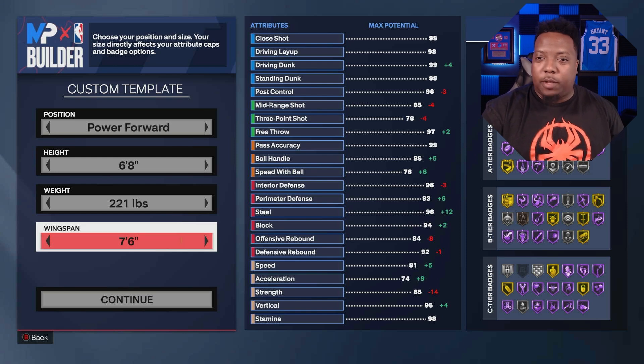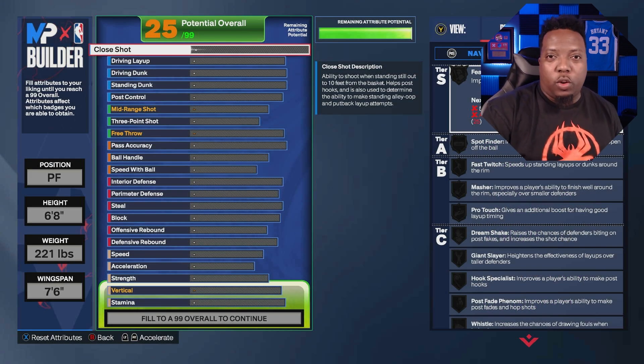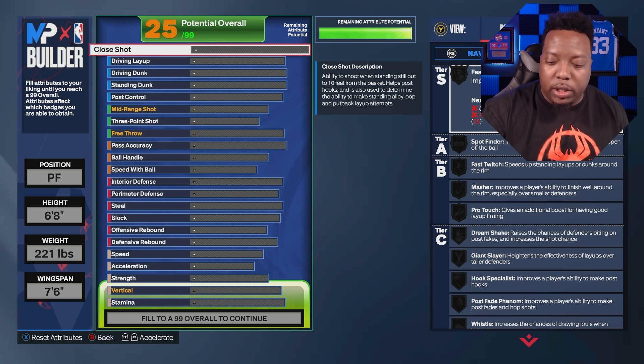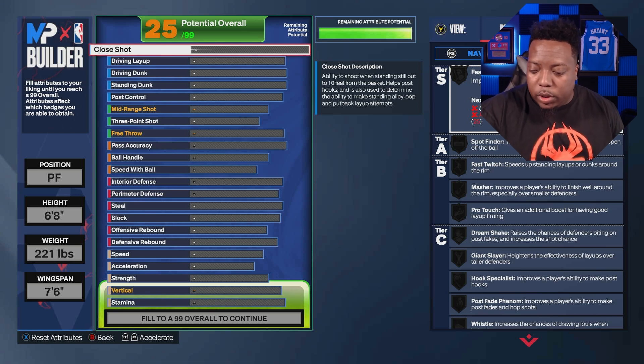The wingspan is seven foot six — max wingspan, you can't go any higher. We're not giving up anything there. Some taller builds go with shorter wingspans because they're trying to get better attributes, move better, maybe get a little higher strength. But we're going max wingspan and still get those attributes.